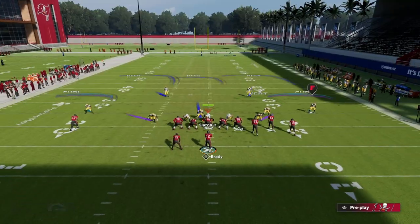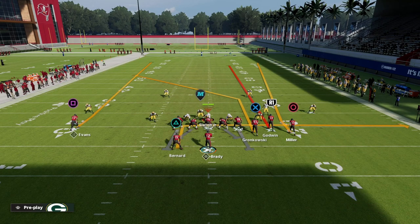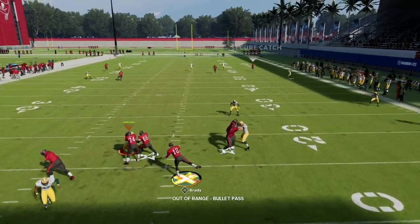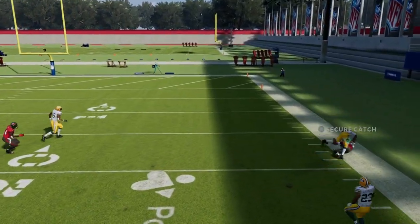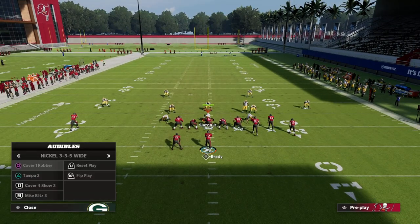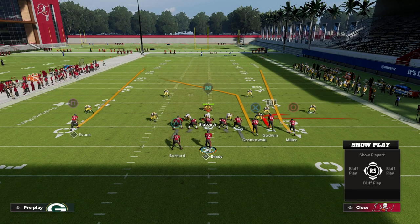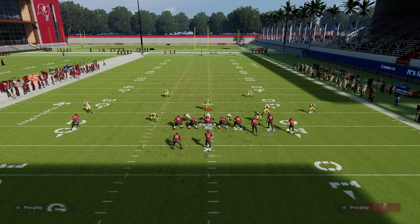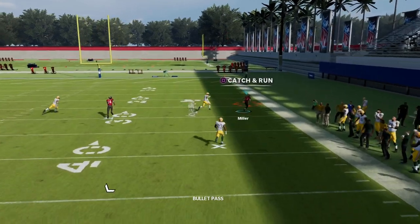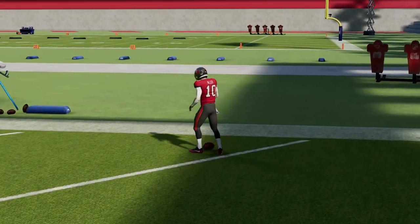Another reason I really like this play is it has the potential to bomb cover two and Tampa two style coverage. The fade route on the outside — if you pass lead it to the right, because of that streak up the seam — you can get a lot of really good catch animations on the outside. This is more of a short-side concept than a wide-side concept. If our quarterback gives a good throw, you can get outside that deep half and do a little swerve catch — it's been one of the best bombs all season.